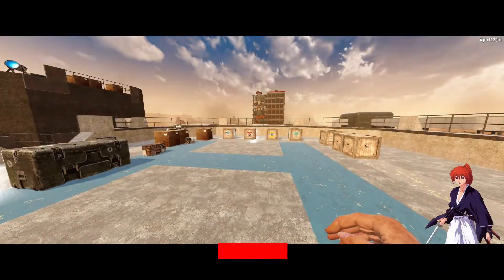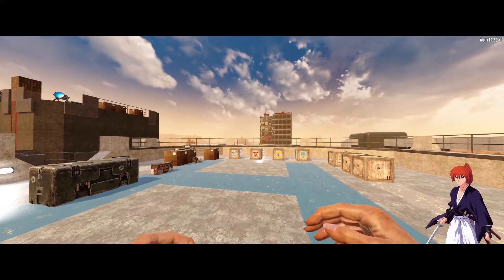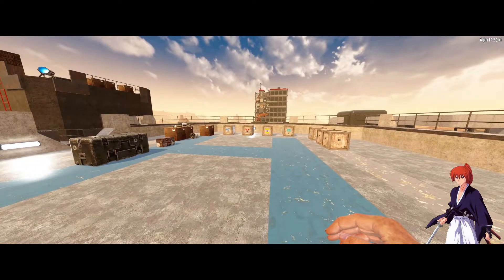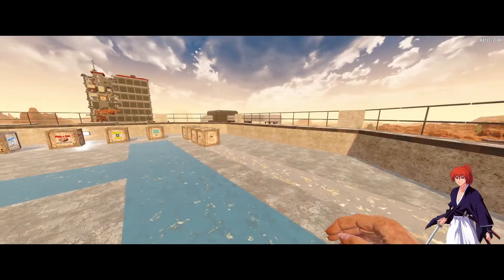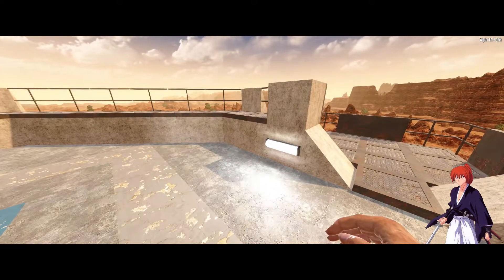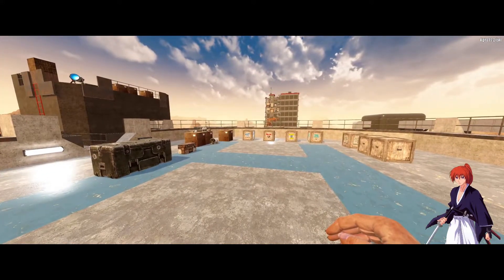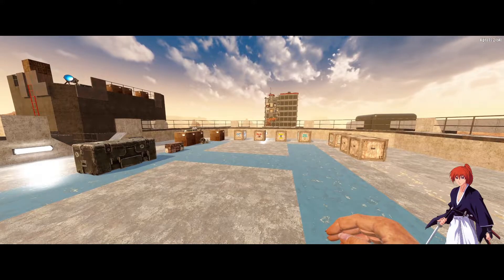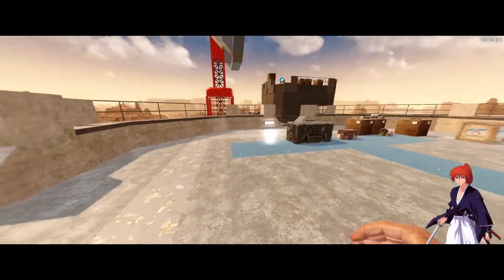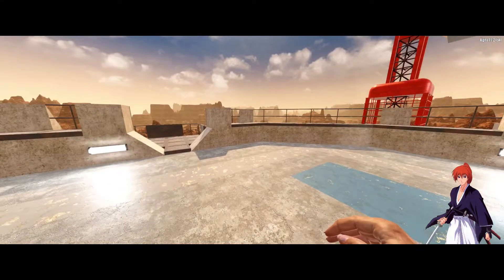Hello everyone, welcome to Seven Days to Die. We are now at Alpha 19.2 stable build. So on my previous videos covering the Lucky Looter perk, we saw that it is actually possible for a character with a game stage of 1 to 11 — meaning they are at tech zero — to get tech one loot, especially if you have the right buffs related to looting active on your character. I will put the links in the description below of those videos for your reference.